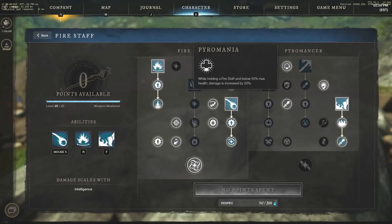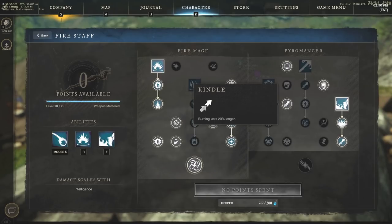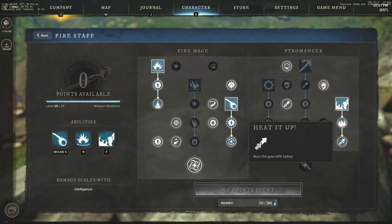On the other side, Pyromania is fairly strong: while holding a Fire Staff below 50% max health, damage is increased by 20%. So you deal a ton of damage at full health and also below 50% — you've always got a damage buff. We're also taking Let It Burn — whenever burn deals damage, gain 10% fortify for 2 seconds — and Kindle, which makes burning last 20% longer, which is huge. Finally, Burnout is your mobility or finishing ability, with Fire Staff cooldowns reduced by 5% for each foe hit. Heat It Up makes Burnout go 50% farther — a definite take.